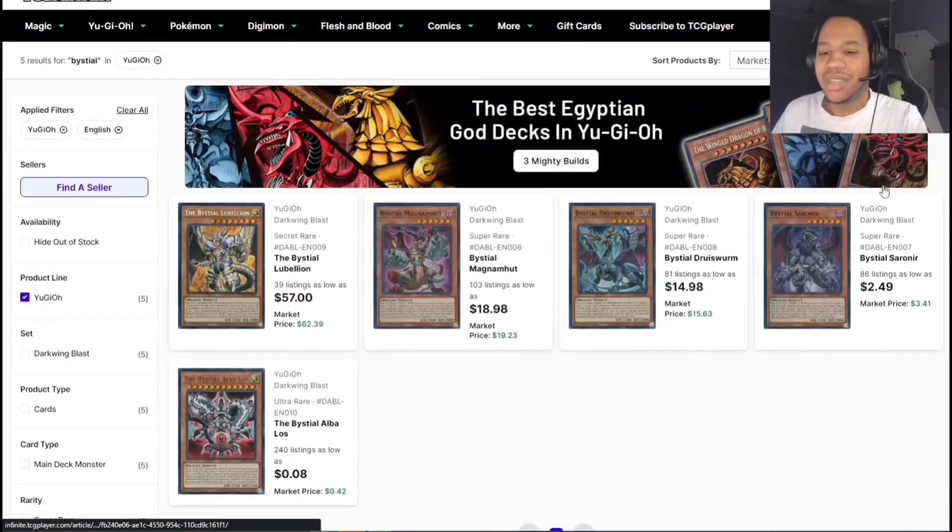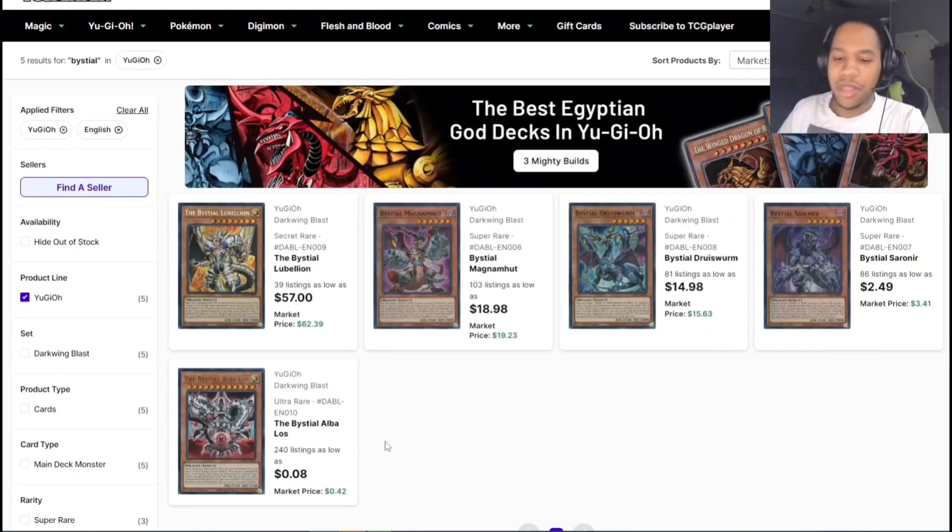We have the Visas engine, probably the best engine we have right now in modern Yu-Gi-Oh. These prices are insane — like $18-19 for super rares, which I never would have thought. The magnitude cards have such great synergy. I could see Serenitana picking up soon just because it's another Visas monster. Visas Starfrost Alba is probably going to stay where it is, but if you're trying to play the entire engine, Rebellion is $57 — could be worse.